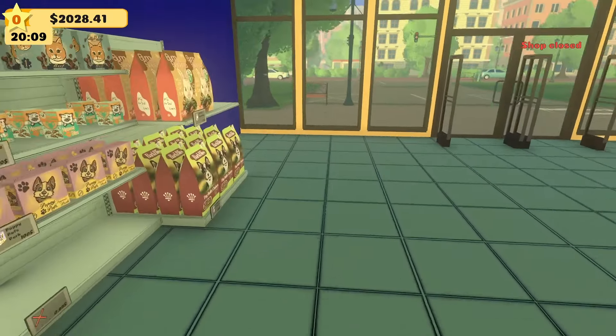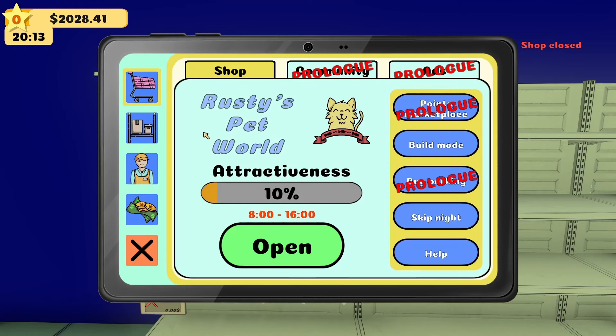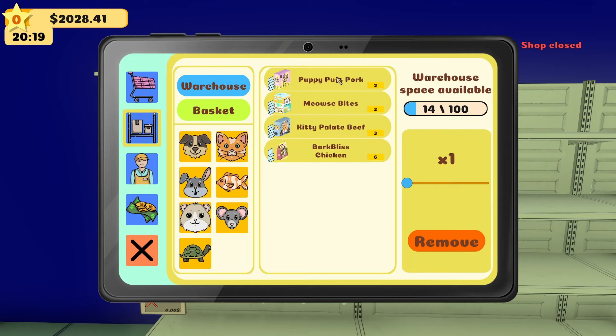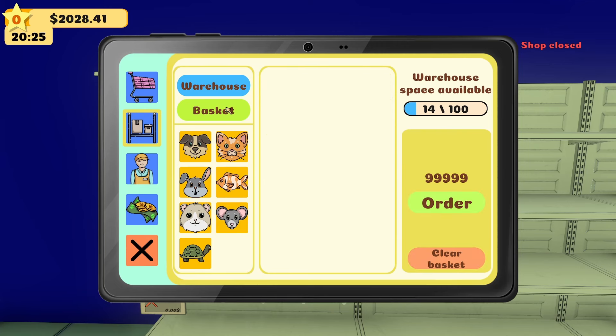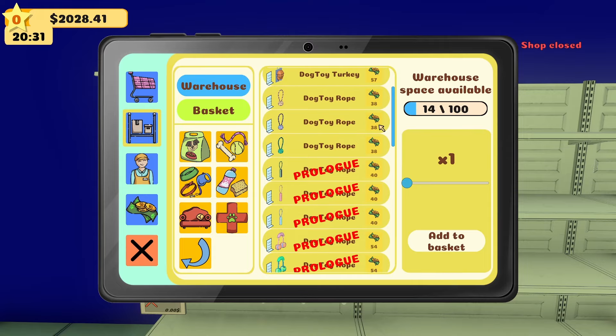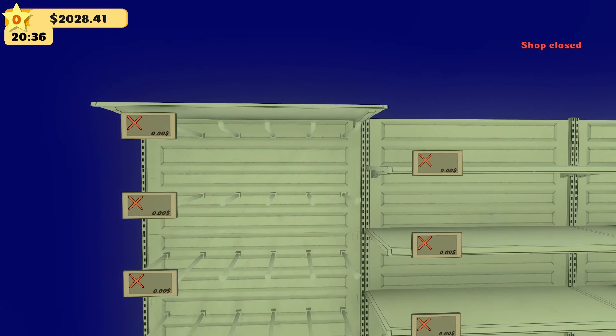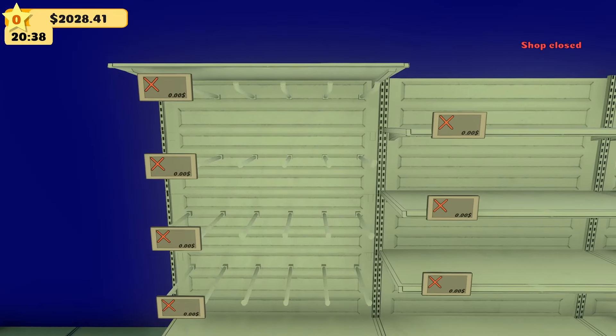I should probably order some more product. I want to get a bunch of stuff for our peg shelves. We've still got a bunch of money and I may just not go to bed tonight. Let me remember — going to the basket. Let me check what I have in stock versus what I need to order. Let's see: we have nothing in the basket, so let's get some dog toys. It's four across on the shelf.